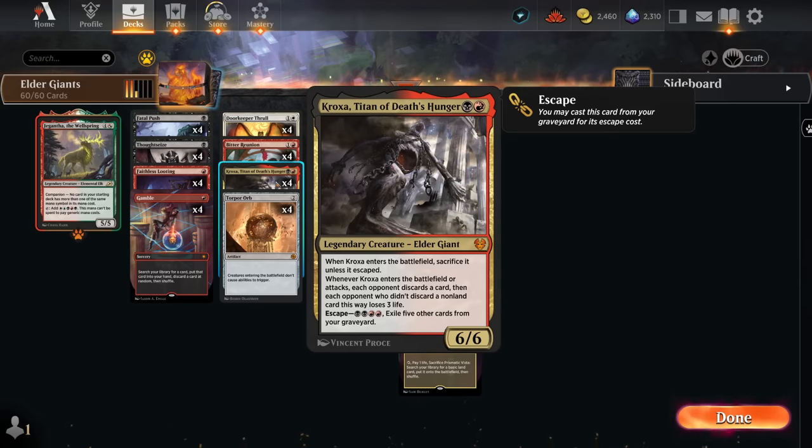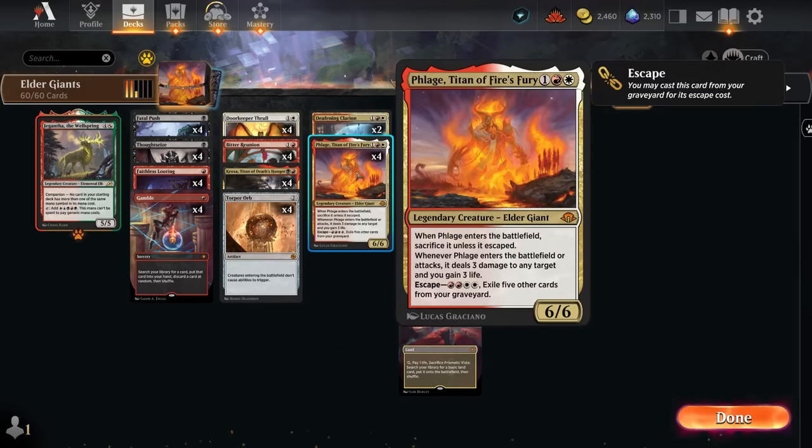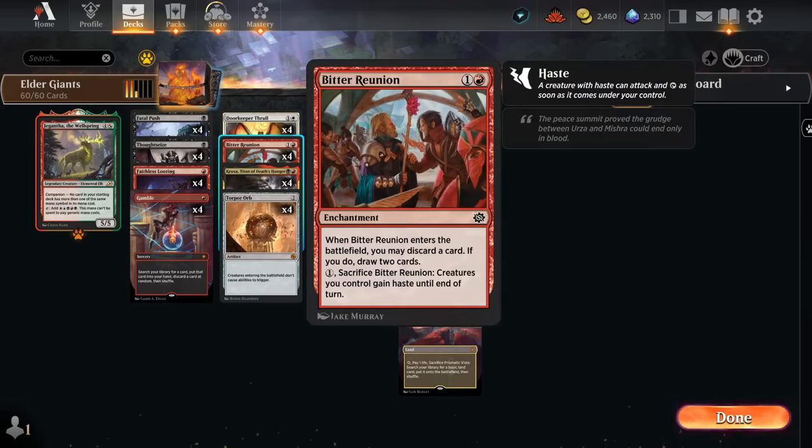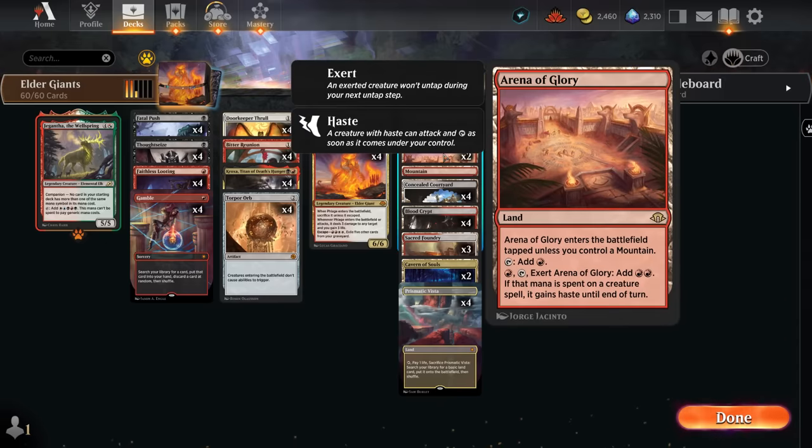Flage at three mana will deal three damage to any target and gain three life whenever it attacks, or if it enters the battlefield assuming there's no Torpor Orb effect in play. So that's our game plan. We can also potentially attack with our giants right away if we can give them haste, which we can do with Bitter Reunion — pay one mana and sacrifice it. In the meantime, Bitter Reunion can discard and draw to help assemble all these various pieces. We also get to play with the new Arena of Glory, which has been awesome in this deck. It enters tapped unless we control a Mountain, so it'll come into play untapped a decent amount of the time.